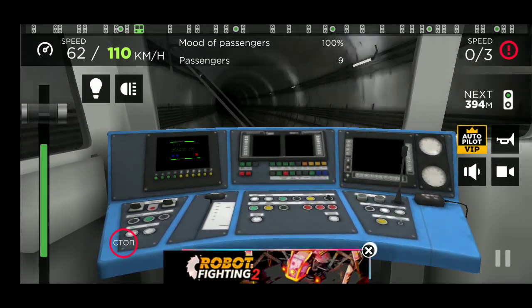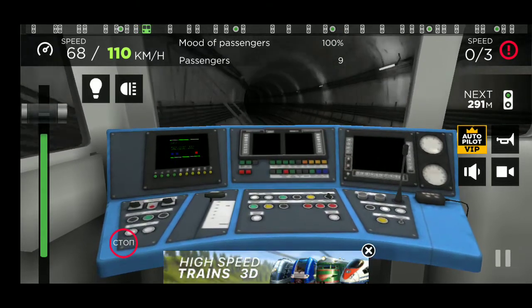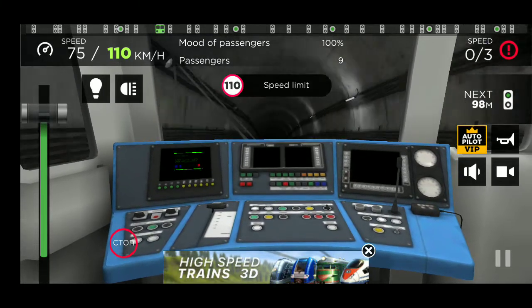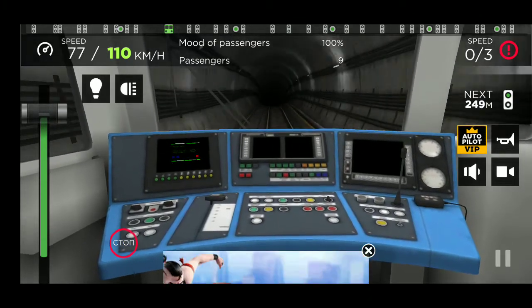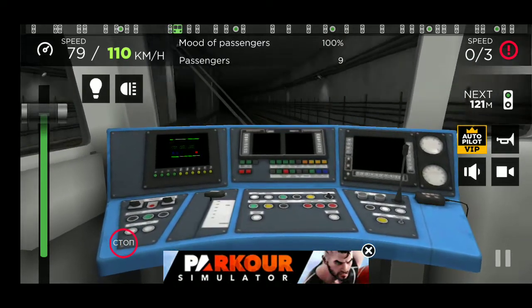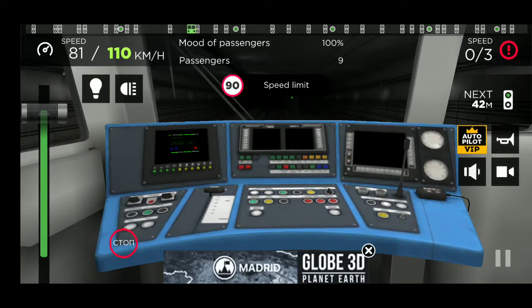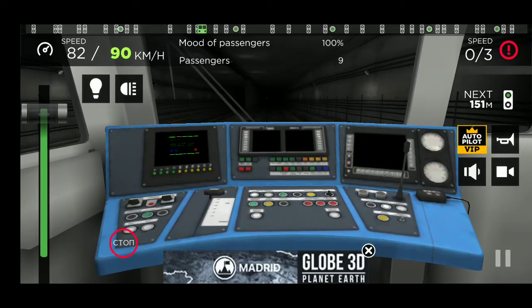Our total is 9 passengers, mood of passengers 100%. I have to keep it balanced. Anyone's mood is not bad because the speed of the train is 110 km per hour. We can increase the speed — the train is at 70 — so the mood is good. The mood is good, I think. I will play the game like this, but it's not fun. I mean, the look is bad.